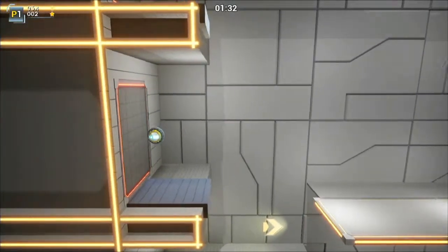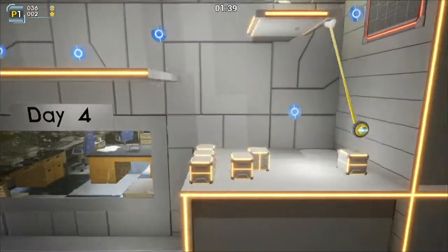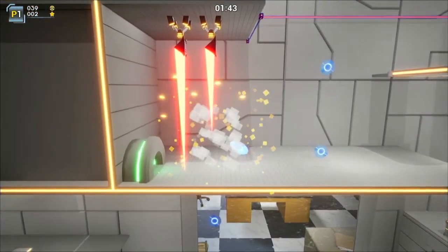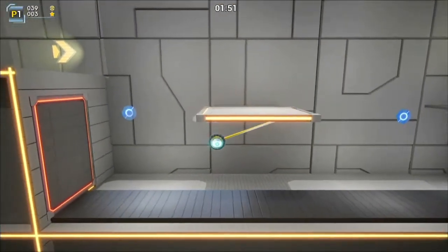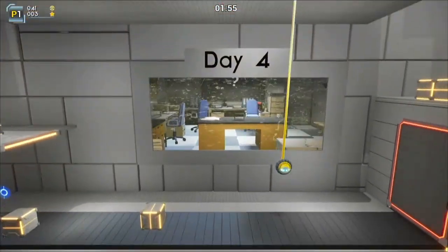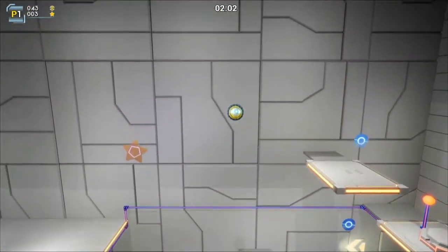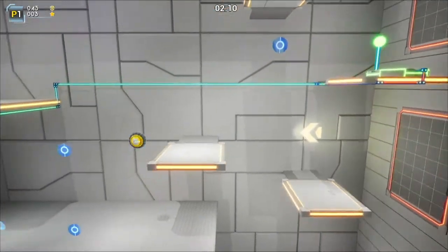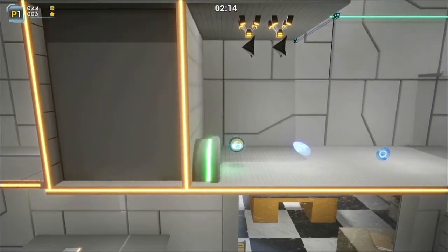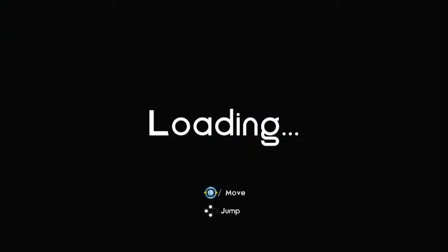I got a star! So there's the exit. There are some more buttons I gotta get. I think those little star collectibles are what determines how many stars you get in a level. So there's one of them — is it just the one? And it's just on a timer. I think I'll stop there, maybe go to the level that I left off on however long ago.